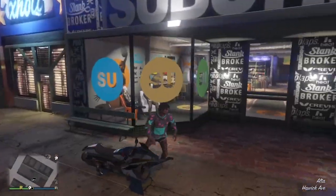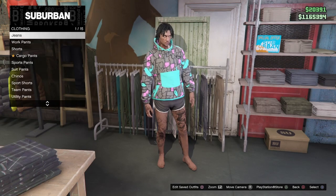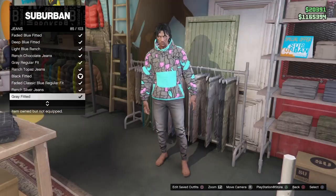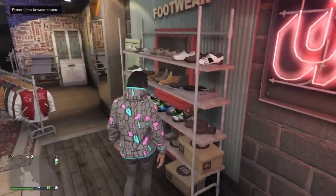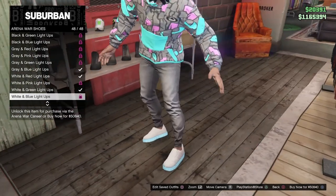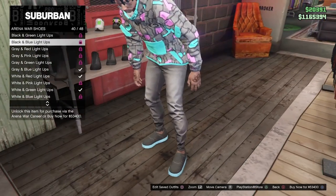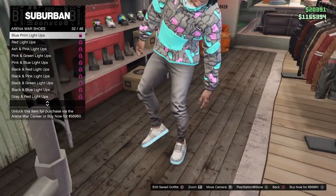Head down to the nearest clothing store, go over to bottoms — jeans rather. For this one you could really go with multiple jeans; you could go with the black fitted or the gray fitted. I decided to go with the gray fitted. Also for shoes, a lot of alternatives: you could go white and blue, gray and blue, or black and blue. All of them would go good with this outfit, but I chose the blueprint lightups, which I've never seen before.